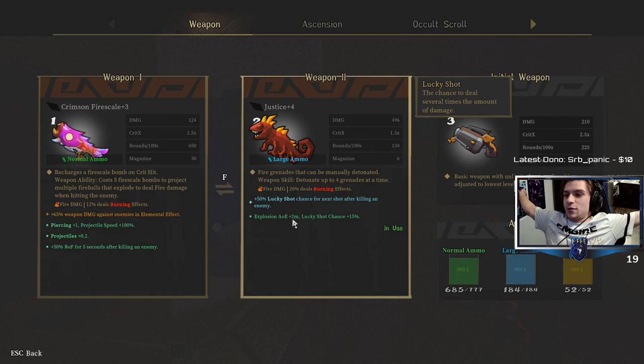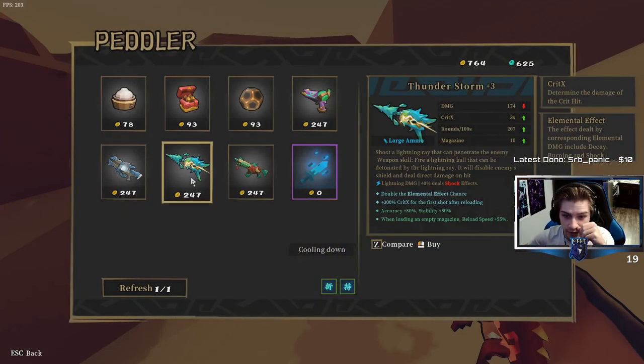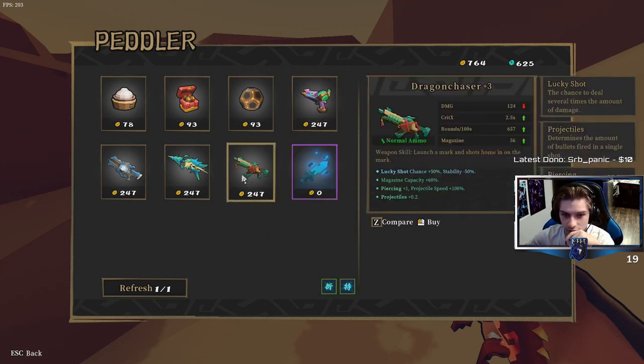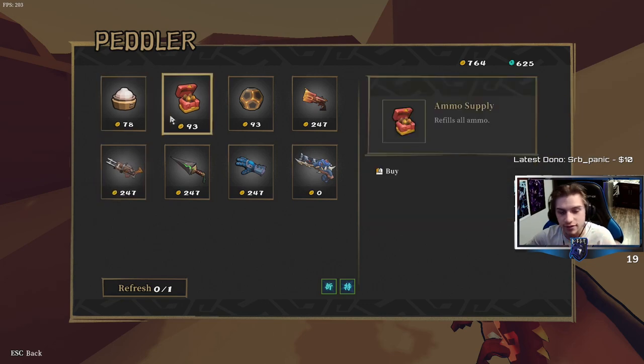Do I think the Talisman is good? Depends — if you're playing on the cat and trying to do a really good elemental run it definitely has potential, but outside of that it needs really, really good inscriptions to be good, in my opinion. None of these are tiger cannons — I'm depressed.